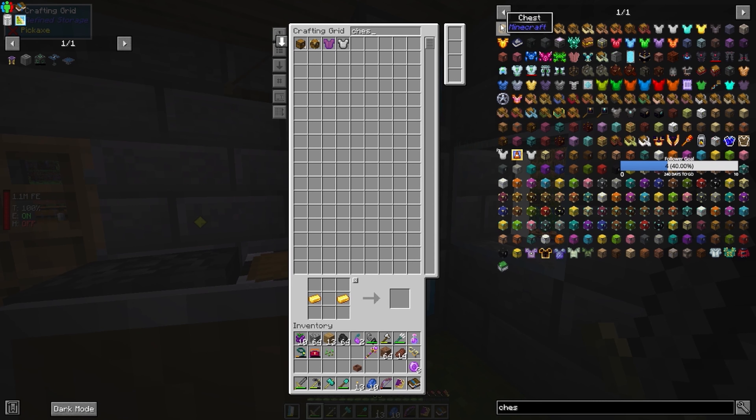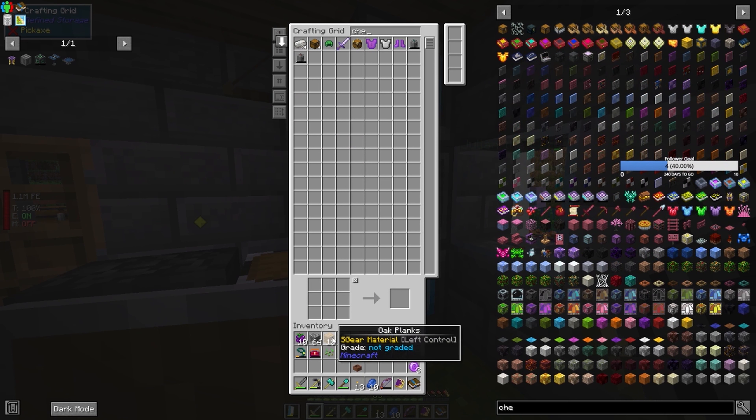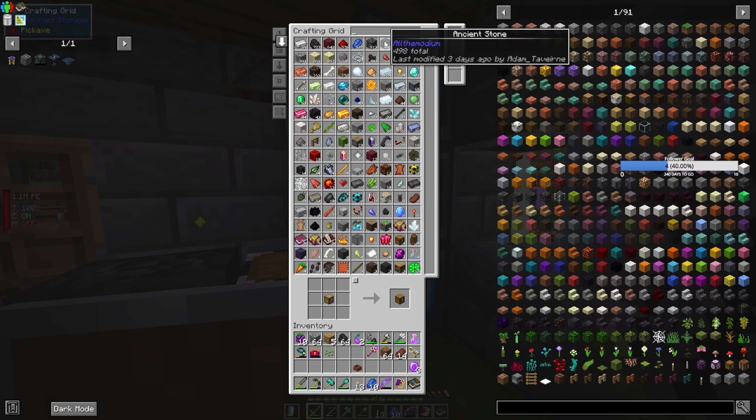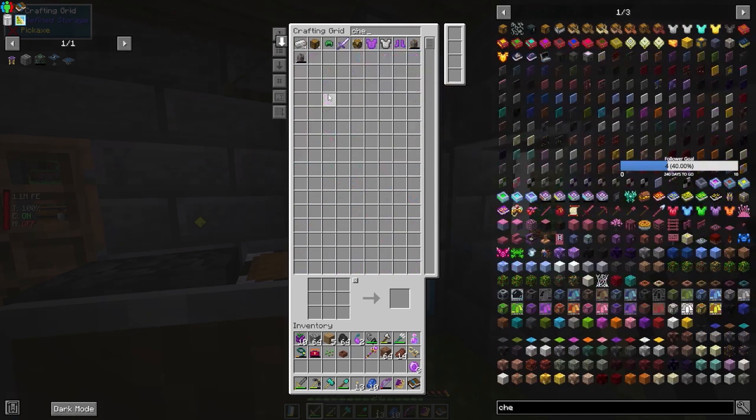Let's get a normal chest made up. Really — do I have no wood? A tree farm might not be a bad idea. So one of you makes the hopper botany pot — you can just be the gold one, it doesn't really matter does it. I've got dirt on me, haven't I? Yeah, dirt, sorry.